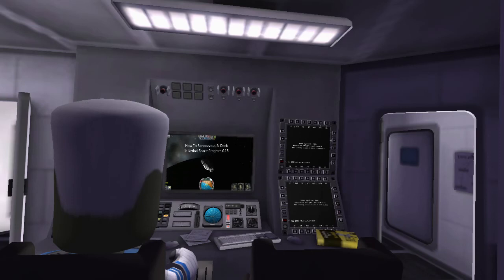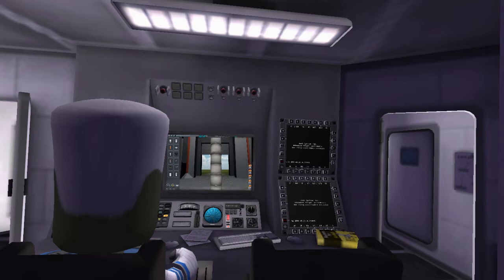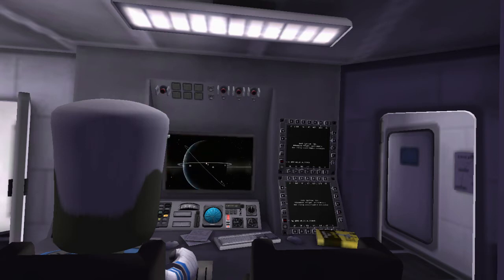Hello, it's Scott Manley here, and one of the videos I've been most requested to make with the advent of 0.18 is a tutorial on how to rendezvous and dock. The rocket we have is a simple design: three large fuel tanks, a Rockomax engine, an upper stage with a smaller fuel tank and the Poodle engine. It also includes an RCS tank, RCS system, automatic SAS, and of course a docking adapter.